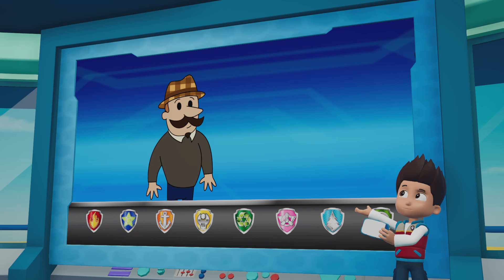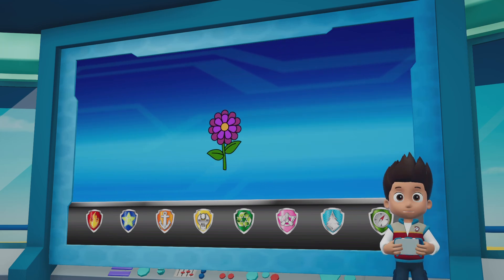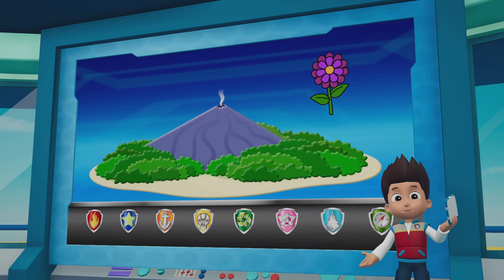We got a call from Mr. Porter. He wants to enter the Adventure Bay Flower Show. But the flower he wants only grows on Volcano Island.